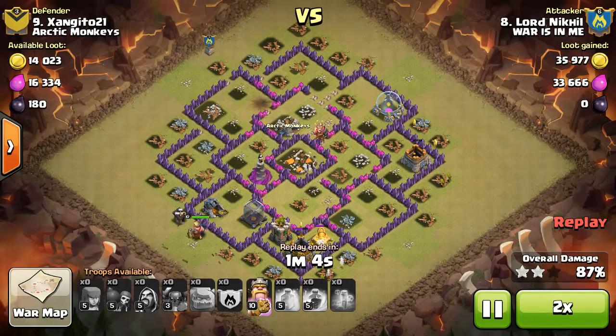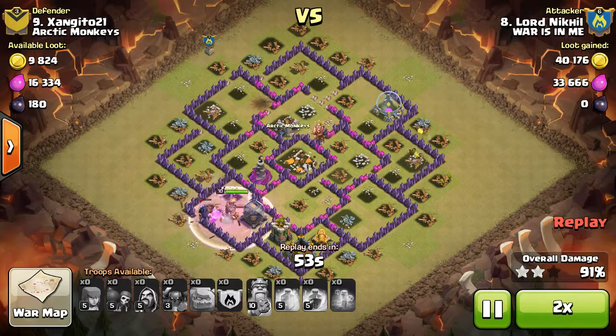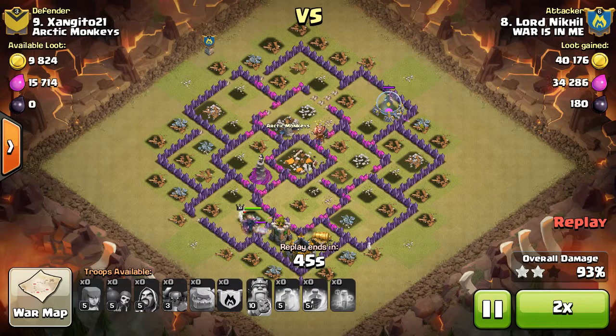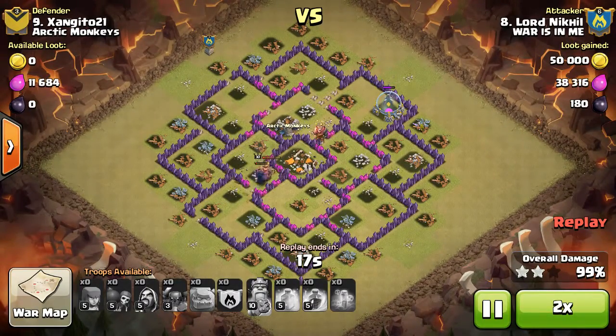So the level three P.E.K.K.A is pushing, and then the Barbarian King — level 10 — with the rage. It might not be the most convincing thing, but those walls and the level five P.E.K.K.A — the wizards are just breaking through.